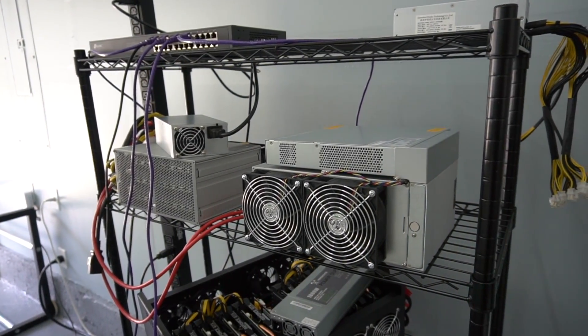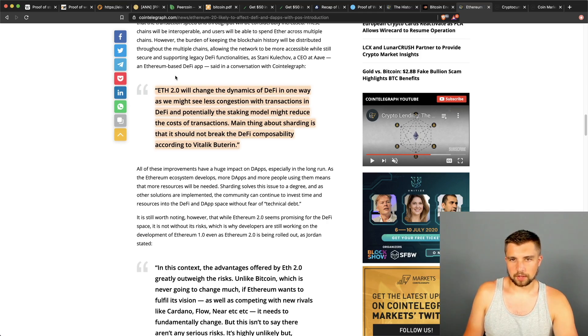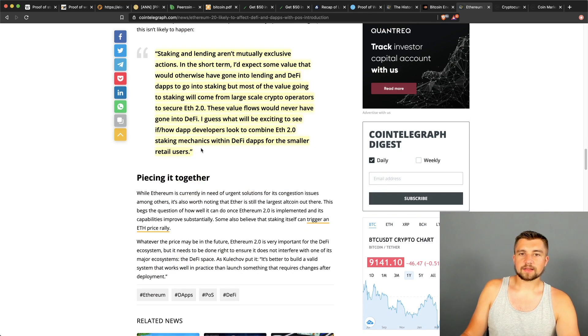One of the things people are worried about is how proof of stake is going to impact DeFi — decentralized finance, the hottest term in crypto right now. ETH 2.0 would change the dynamics of DeFi. We might see less congestion with transactions and potentially the staking model might reduce transaction costs. According to Vitalik Buterin, it should not break DeFi composability. Staking and lending aren't mutually exclusive — in the short term some value that would otherwise go into DeFi dApps will go into staking, but most staking value will come from large-scale crypto operators securing ETH 2.0 — value flows that would never have gone into DeFi anyway.